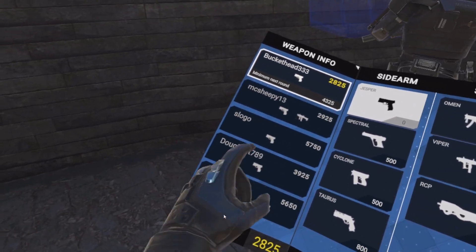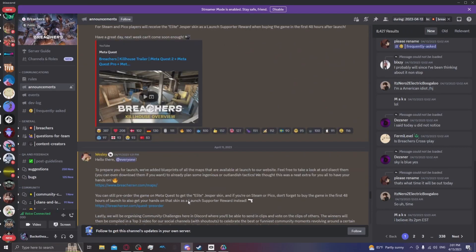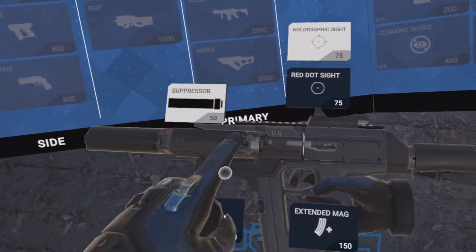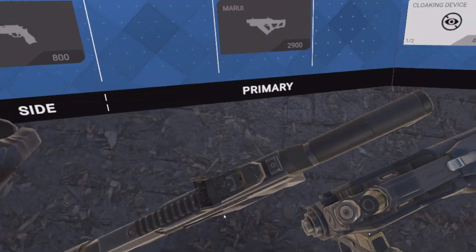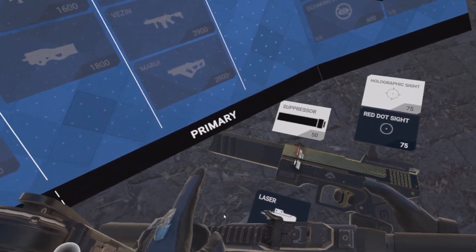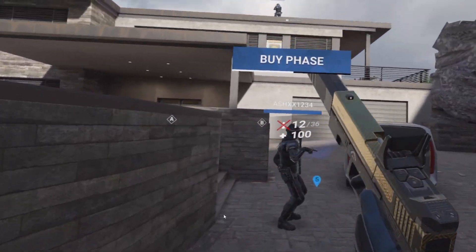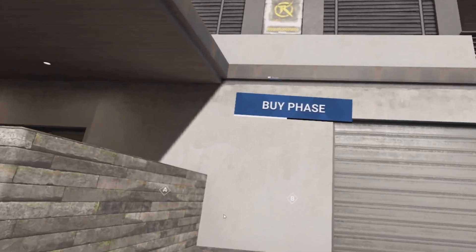After waiting what appeared to be forever, finally the well-hyped game — and believe me, I was on the hype train from the day of its release up to two hours before it got launched — Breachers VR is finally out of alpha and it is now in its full release. You can get the game on Steam or on Oculus. If you pre-ordered on Oculus, you got this sick Jesper skin, which looked amazing. And if you bought the game within 24 hours after its release on Steam, you would have gotten the same skin, so it's all the same.